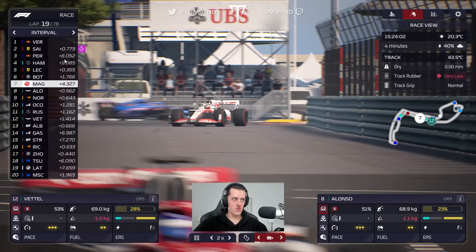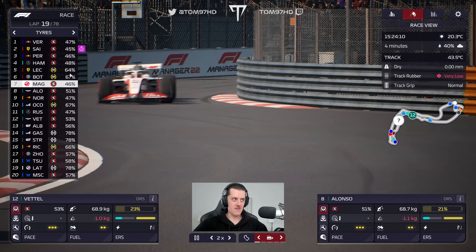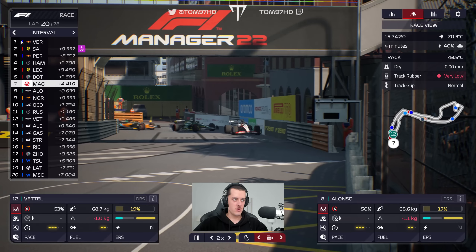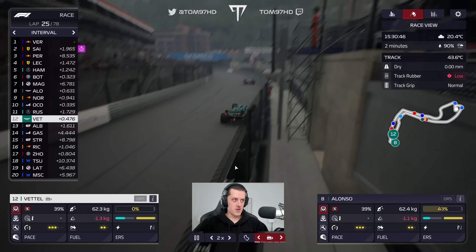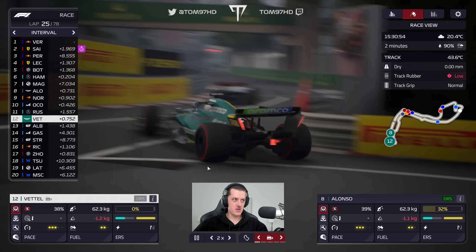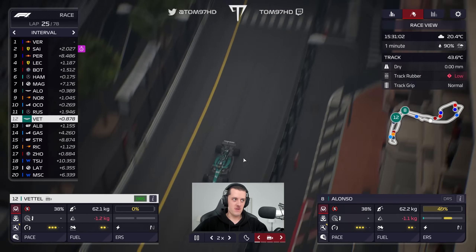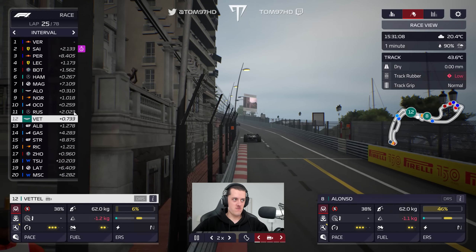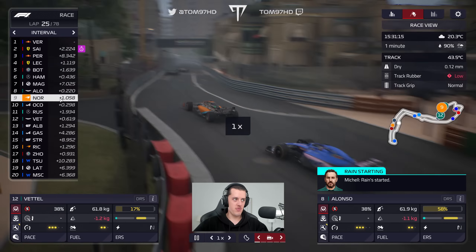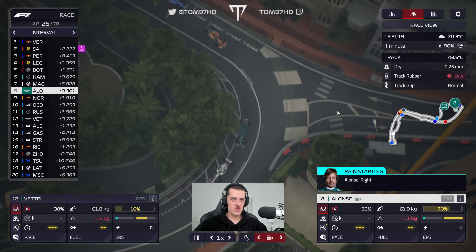Now it's a race of just trying to hold on and manage the tyres. Those who started on mediums now have the advantage, though even the medium runners are running a bit thin on rubber. Sebastian has caught up to Russell and I'm confident he can try to stay within DRS range for at least a lap. Russell can't actually keep up either — he's two seconds from Ocon, who's putting pressure on Norris.